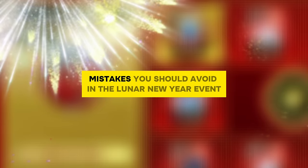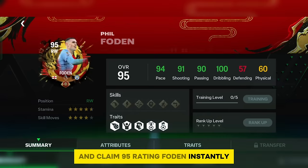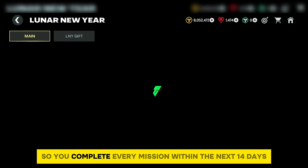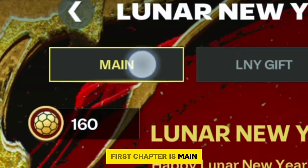Point number one: mistakes you should avoid in the Lunar New Year event to claim the 95-rating Foden instantly. The Lunar New Year event is a side event running for 14 days only, so you must complete every mission within those 14 days. We have two chapters: the first chapter is the main chapter and the second is the Lyn Gift chapter.